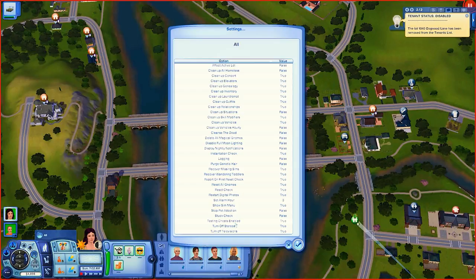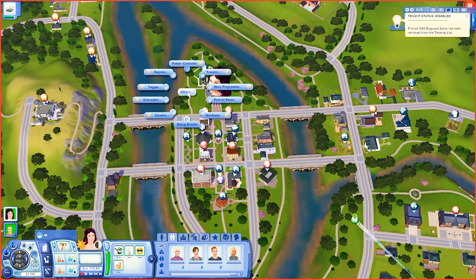Next is Overwatch, which is much simpler than Master Controller or Story Progression. You go into settings and it's a simple enable true or false for each category. I always enable Testing Cheats so it's always on without having to type it in every time I start the game. Depending on what game I'm playing, I'll turn on or off the Stuck Check — Overwatch can sometimes catch stuck sims or not. The last setting I use is turning off the Display Nightly Notification, because it tends to lag when it shows the 3 a.m. report.